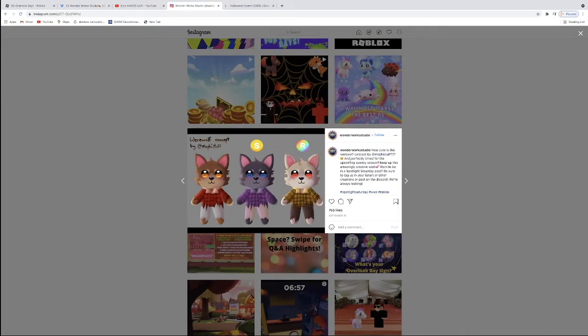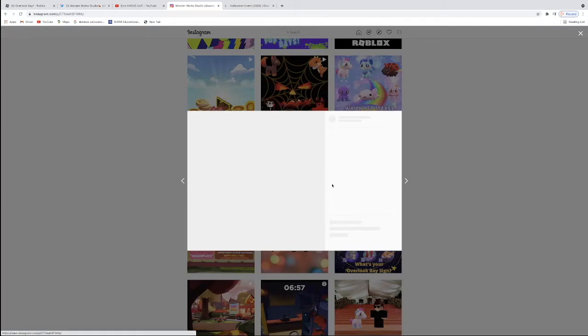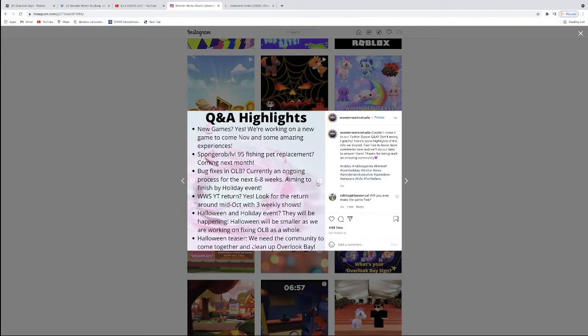Now on the WonderWorks Studios Instagram, they actually posted a werewolf concept by this wonderful guy right here. So this is a mythic pet concept — this is the normal mythic pet, this is the shiny variant, and this is the rainbow shiny. I thought that was very cool. There's also one more important thing right here. So here is the Halloween teaser: we need the Overlook Bay community to come together and clean up Overlook Bay. That is the teaser for this year's Halloween update.